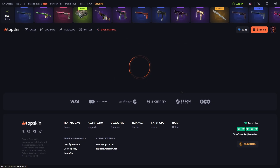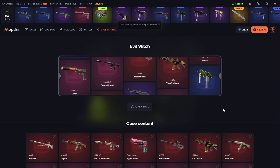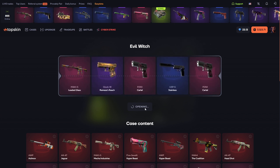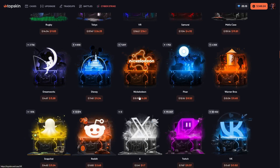Maybe we can open the evil witch case — we're testing cases in this video. I've opened mainstream mining, mafia case, top case, gladiator case, and made upgrades before. That evil witch case is bad actually — we spent 65 and got 25, that's not good.